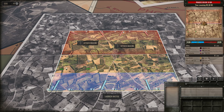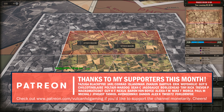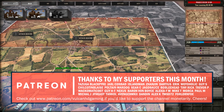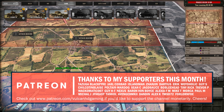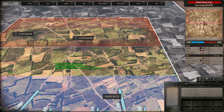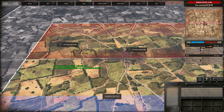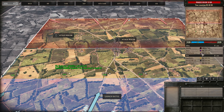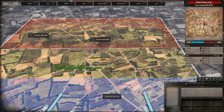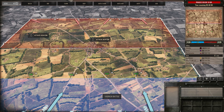Hello guys and welcome to a new Steel Division video, today by me Vulcan. I have for you a 3v3 on St. Mereocles and in this one I'm playing with the Guards Armoured. On my team is Schmini taking the first SSB to the mid, and on the left side we have the Barbarian with the 4th Armoured. On the opposing side we have Superknife, Doe, and Atlas of Clouds, playing the 21st Panzer, 17th SS Panzergrenadier, and the 352nd.